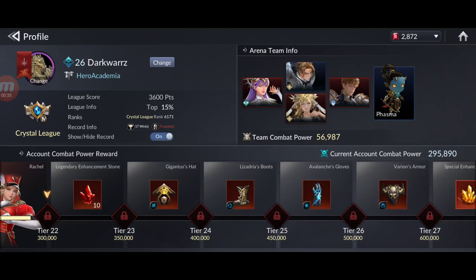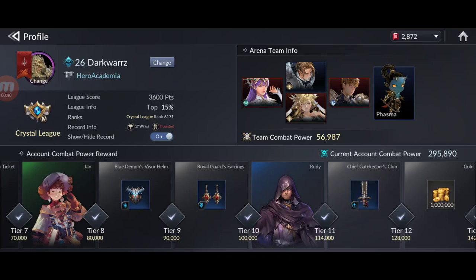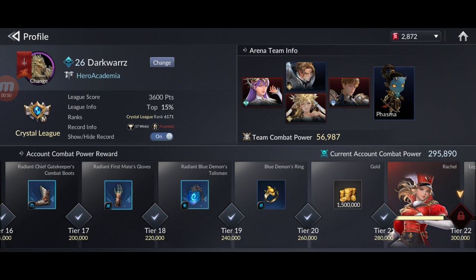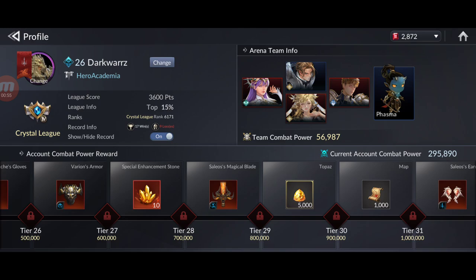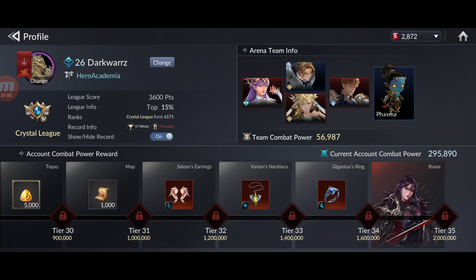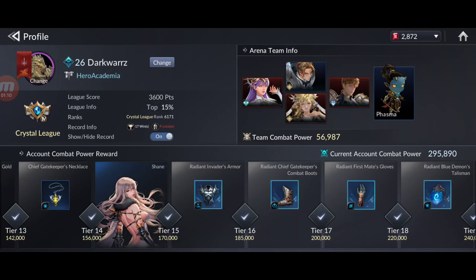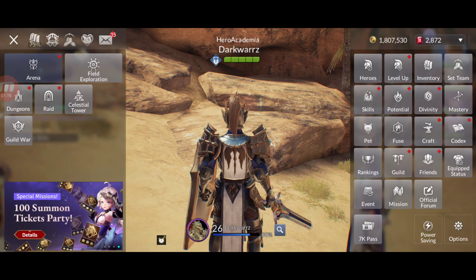Once you reach higher CP milestones you start getting free legendary gear, and there are great rewards along the way: 1.5 million gold, accessories, legendary gear, topaz, maps, and more. A very good reason to increase your combat power is all the free heroes, free gear, and gold you get. Combat power is the most important thing for your account — you need it for everything.